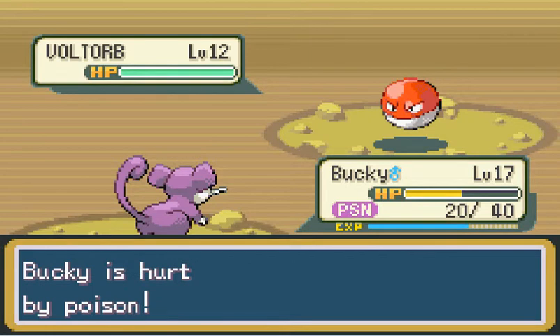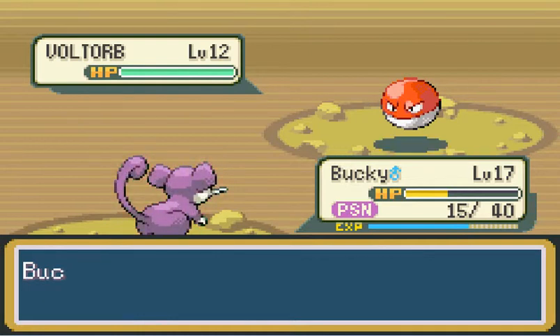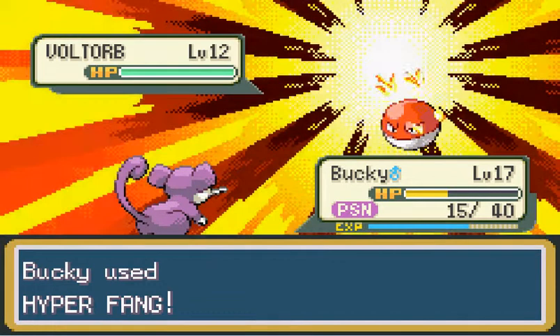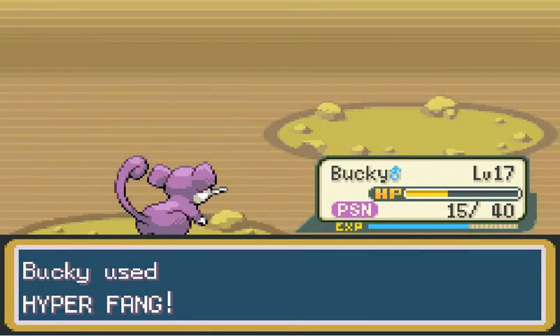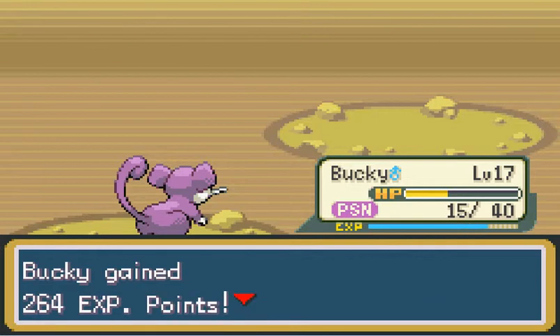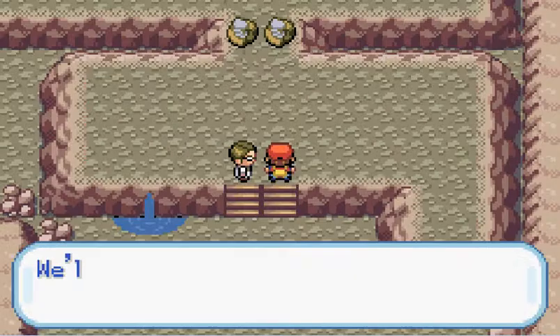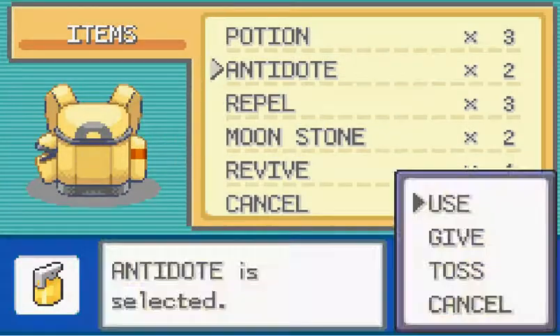I really, really hope I hit this thing. If I don't, it might — oh man, it's fast! Voltorb has super duper high speed, so Rattata is pretty fast, and he got outspent. Anyway, there goes the boss of Mount Moon. I'm going to try to get out of Mount Moon in less than six minutes. But first, must heal Bucky from that poison.